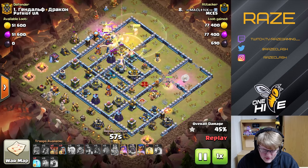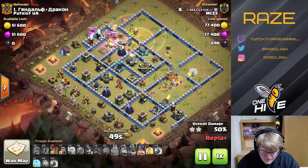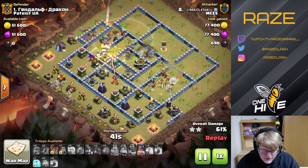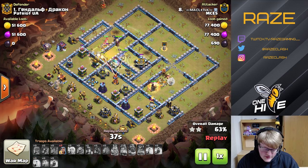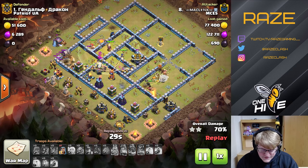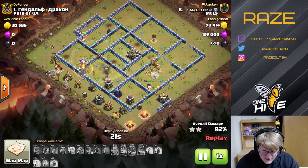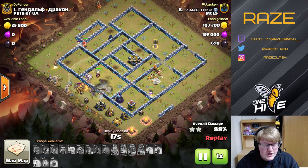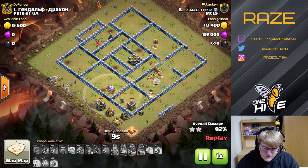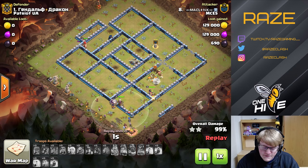The hybrid deploys from 12 o'clock while the queen works on the enemy king. Rather than using freeze spells on the queen charge, he uses them on the scatter shots instead, which is quite valuable since scatter shots are really damaging. Because the pathing through the base was really good, they didn't even need scatter shots on the queen charge — they were just able to power through, taking down the entire base.